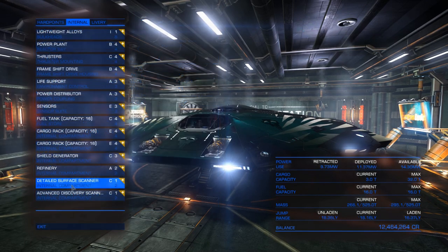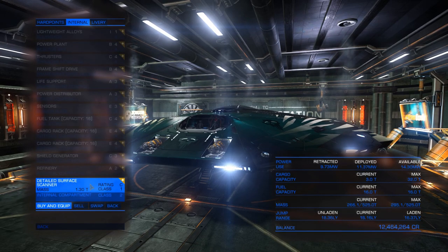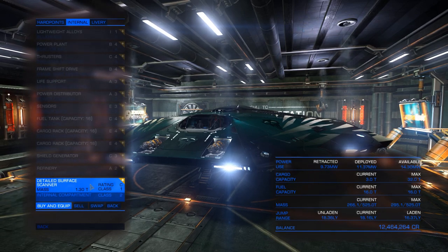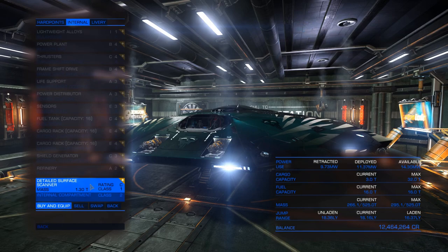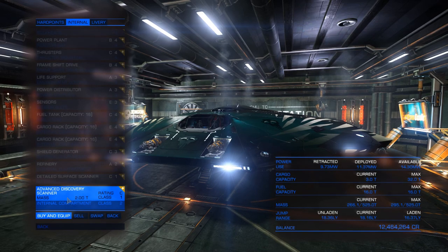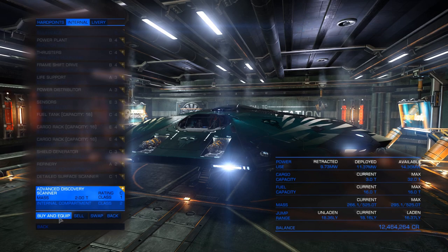The detailed surface scanner is going to make your job a whole lot easier. It allows you to go to different extraction sites, scan down the different rings, and see exactly what they offer and what their yield rates are — very important so you're not flying blind. Also, an advanced discovery scanner determines your ability to easily scan a system. The basic scanner covers about 500 light seconds, then up to 1,000 and 1,500, with the advanced being essentially system-wide.